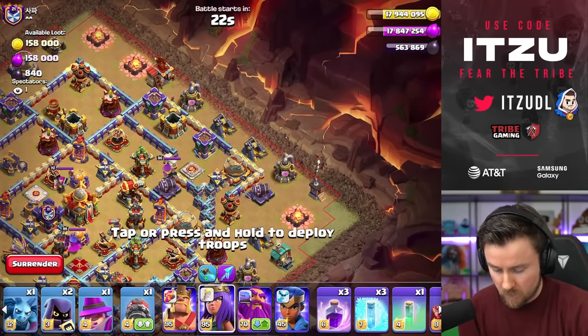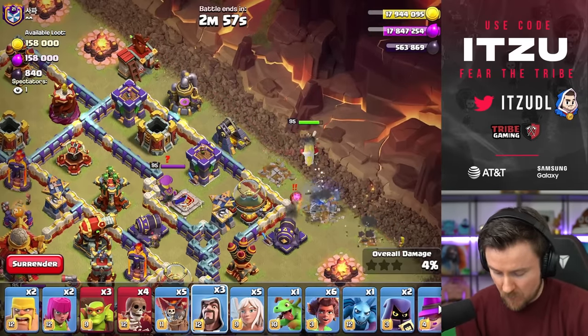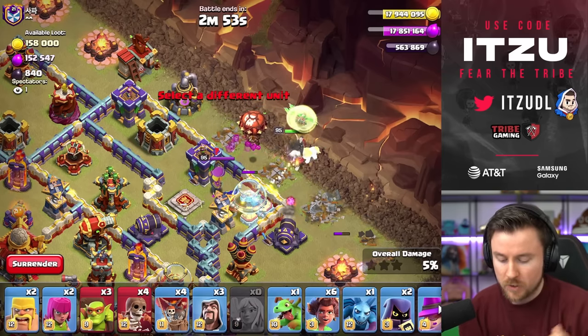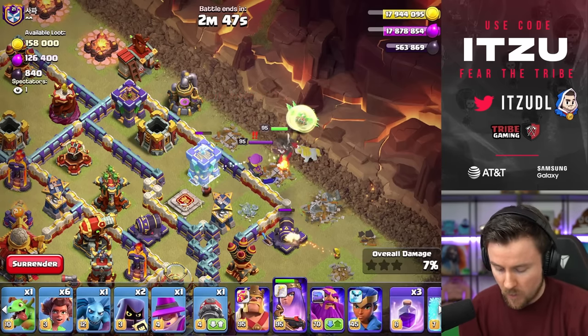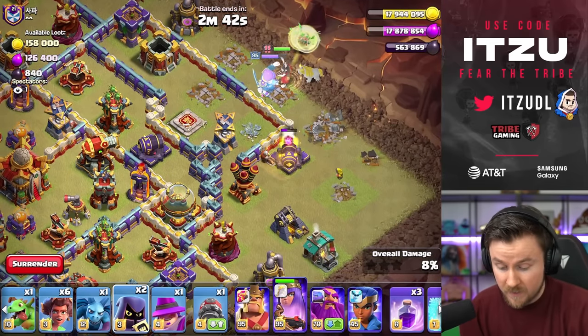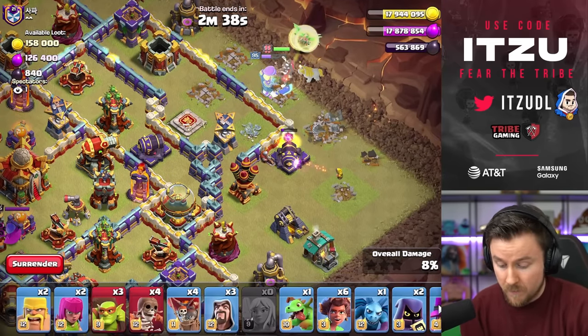We're starting things off with my Queen on the far right side just like that — a wizard for funneling, I think that should be already enough. One test loon, healer is behind, and we should be able to take down the defending King without any problems because we have my Queen with the Frozen Arrow equipment, which I'm obviously using with this Queen charge. So far my wizard is actually even taking down the cannon — I appreciate that, that's amazing.